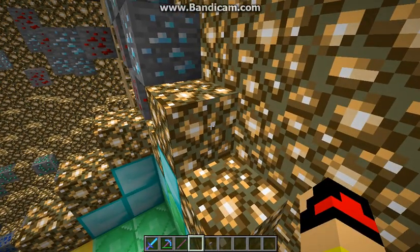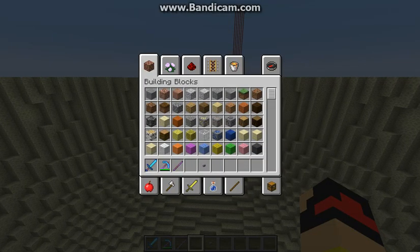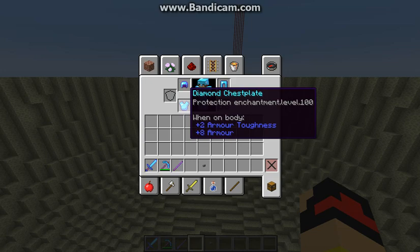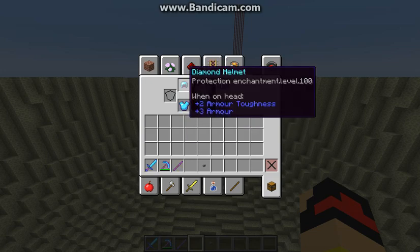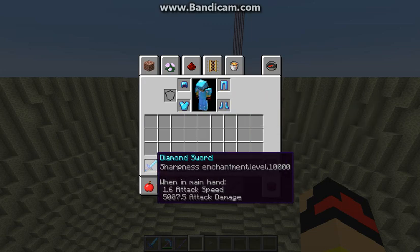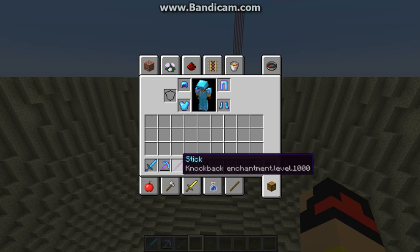Let's get into today's video. The whole point of this video is: if you ever went to your Minecraft world and wanted maybe some Protection 100 diamond chestplate, helmet, leggings, or Feather Falling 10,000 boots, or Sharpness 10,000 diamond sword, Fortune 100, Knockback 1,000...